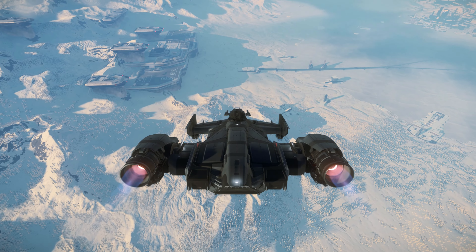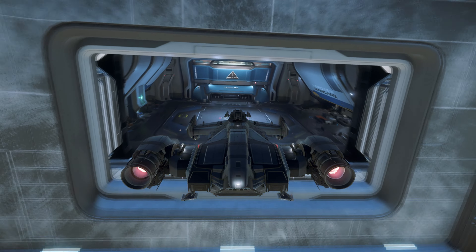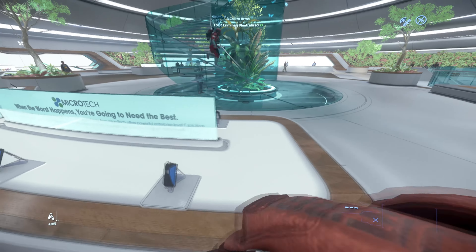Hello, so here we are doing the new Ghost Hollow mission, Money for Nothing. First of all, we've got to get down to Microtech, get ourselves a Crypto Key, and then head off and switch the Comms Array off.